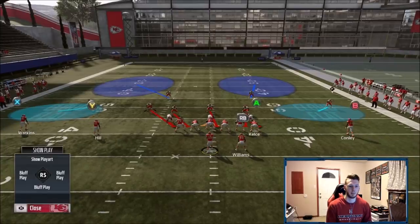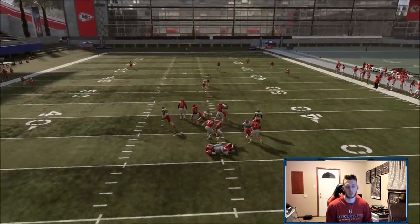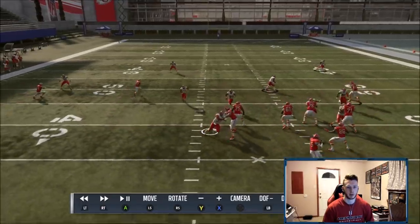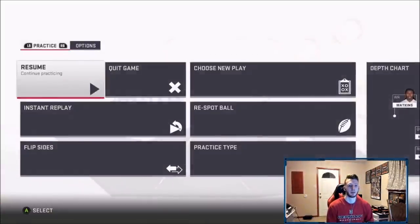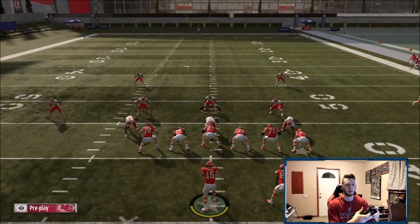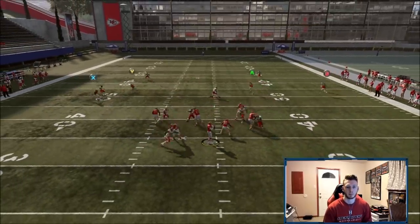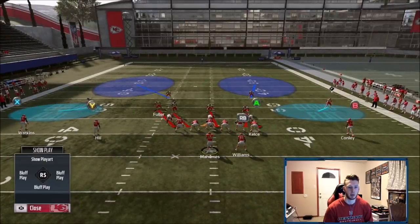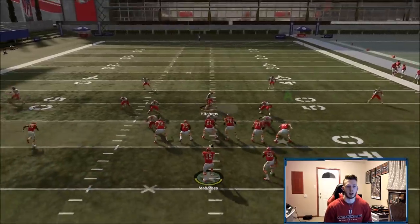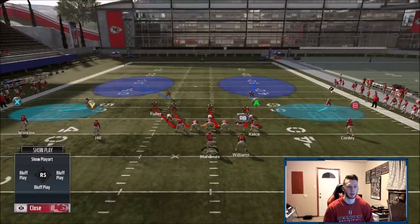Now with the running back blocked it's still going to come in every single time without fail. We get the edge pressure and the nickel coming in free. Even if the nickel doesn't come through, you still have the edge pressure getting in every time as well. With the running back blocked again — nickel free and edge pressure — it's the same thing. Instant sacks every time.